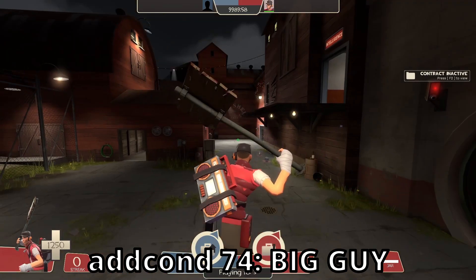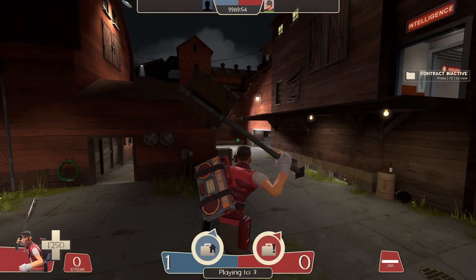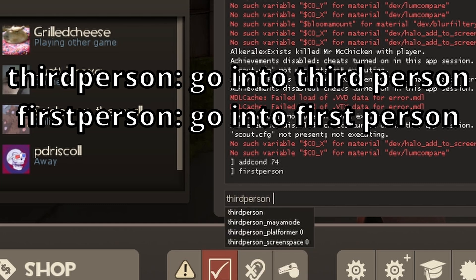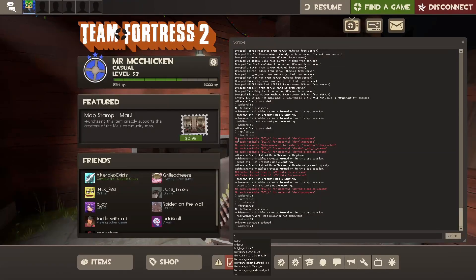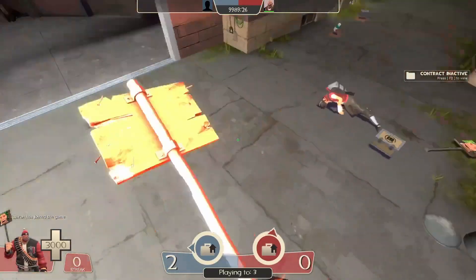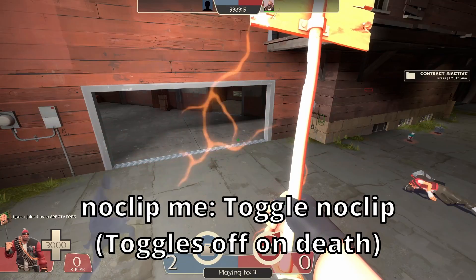And if you do addcond 74, you become a giant with a bunch of health. To go back into first person, you type firstperson. To go into third person, you type thirdperson. Something me and my friend like to do: go heavy, do addcond 74 for giant, firstperson, then addcond 56 for infinite crits — it's basically like a boss battle. And to noclip, you type noclip.